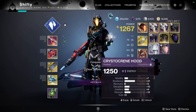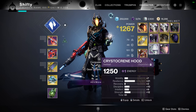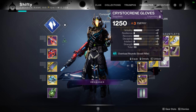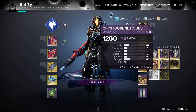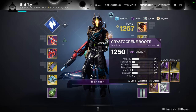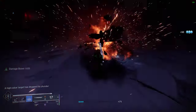Hey, how's it going everyone? Shifty here and I'm back with another Destiny 2 video. If you're like me, you may have decided to delete your Crystocrine Armor only to later realize you needed to fully unlock the perks from Variks. When I made the final push to unlock all of the Sabotage perks from Variks, I realized I didn't have 4 pieces of the Crystocrine Armor, so I set out to find the best ways to get my hands on it.